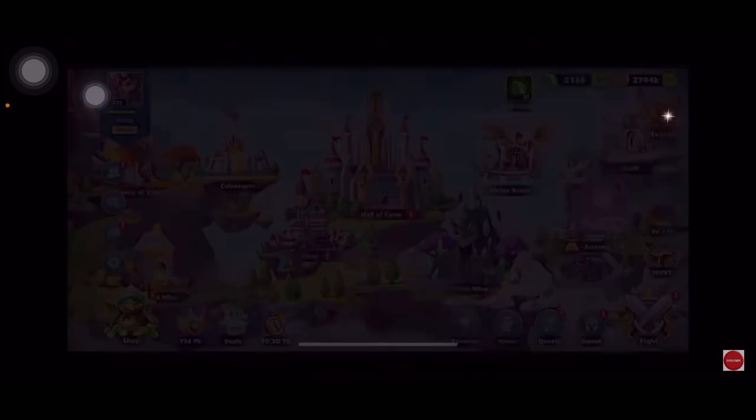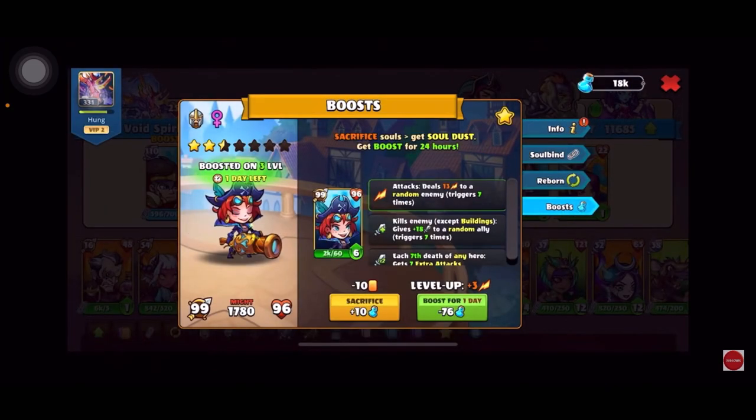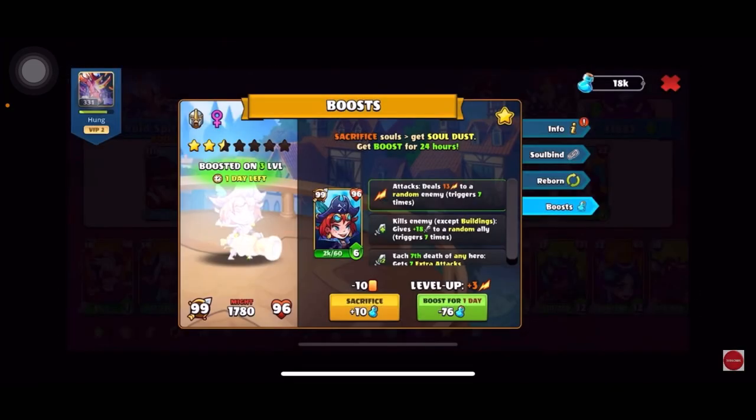Let me go back one second to the boost screen. You can see it is now back to 76 instead of 8,000. When you reborn a hero, it resets all the soda costs. By doing this, you get more temporary level ups while also reducing the cost of boosting.